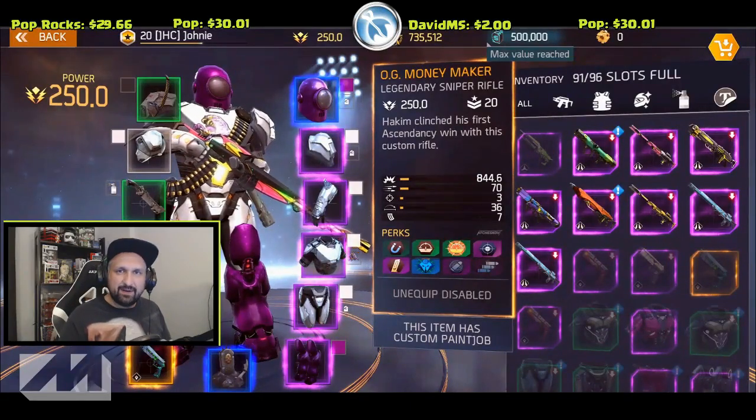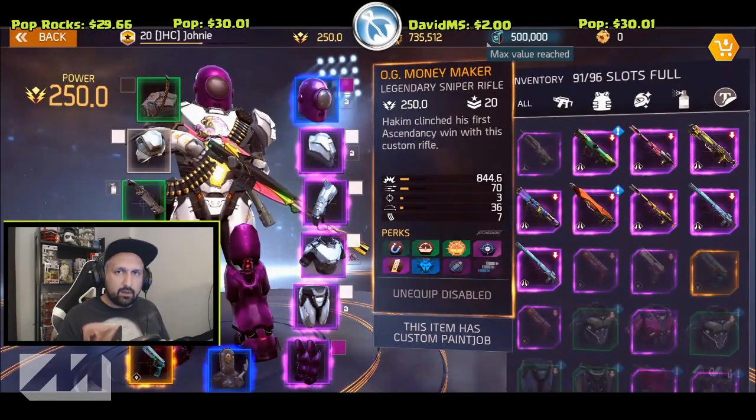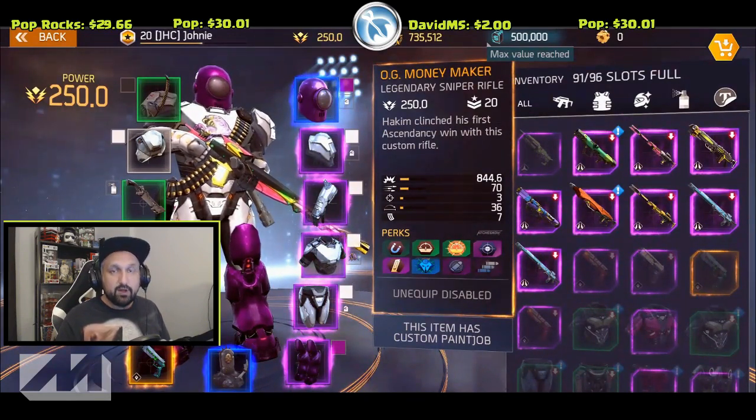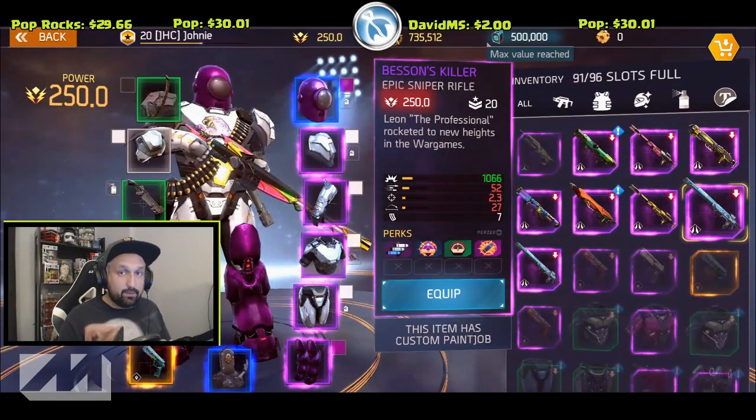What's up guys, Jonny here. I'm back with more Shadowgun Legends. In today's video we're gonna compare two snipers: the OG Moneymaker legendary sniper versus the Bassenskiller, the best epic sniper in the game.